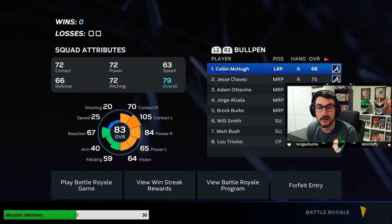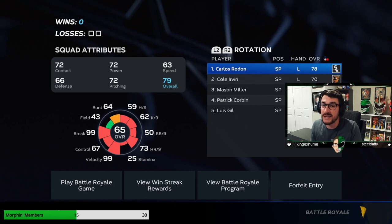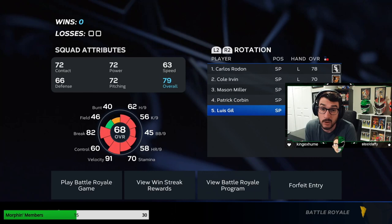We have Colin McHugh, Jesse Chavez, Adam Adovino, Jorge Alcala, Brock Burke, Will Smith, Matt Bush, Lou Trevino. Then in the rotation we have a few guys we can get some outs with: Carlos Rodon, Cole Irvin, Mason Miller, Patrick Corbin, and Luis Heal in an emergency.